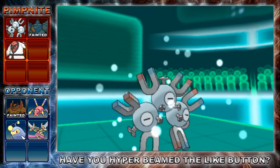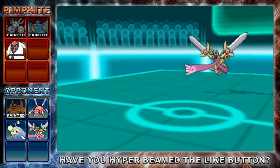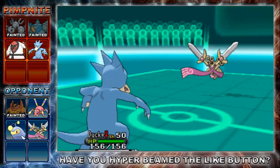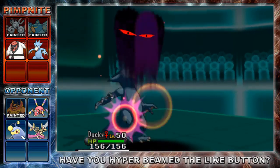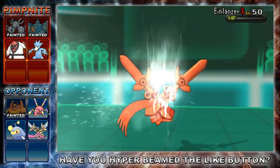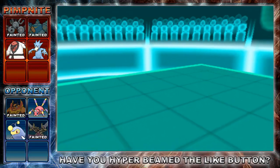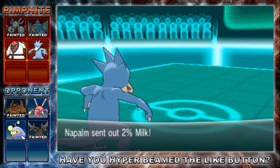I wanted to get a clean swap in with my Golurk. I was confident I wouldn't go down to one Shadow Sneak, so I went straight for Scald — I really wanted to get rid of Doublade, it's a threat to this team. It does around half damage with Shadow Sneak. I was pretty confident I'd get the kill after that Magneton damage, and the Scald finishes it off.